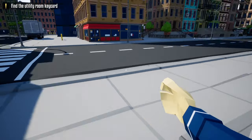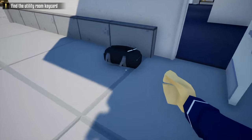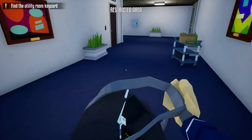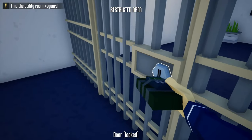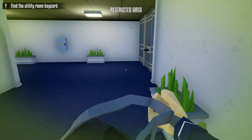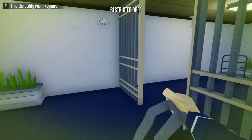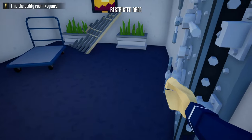Go down the stairs, take a right, take a right again, grab our duffel bag. Use the only C4 on this door, open the door, go inside, and we'll just use the hacking device on the vault door. And just like that, the vault door is open.